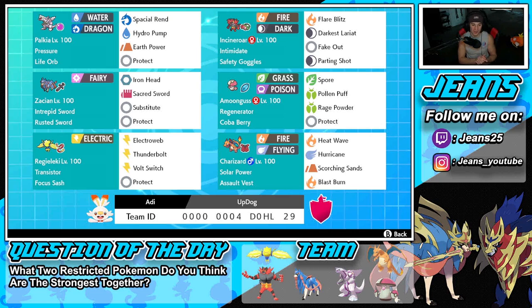The last Pokemon on the squad is Charizard. I absolutely love this Pokemon — I wouldn't say it's completely broken but it is definitely top tier in this meta. It's just so good all around, especially when it has speed. If you can set up speed with an Electroweb Pokemon like Regieleki or Tailwind, you get in and do absolute work. It has Solar Power for its ability, Assault Vest as item, Heat Wave and Hurricane for STAB, alongside Scorching Sands and Blast Burn for big damage.